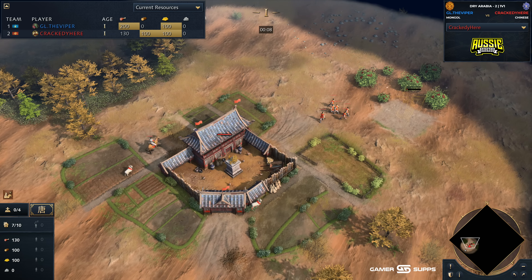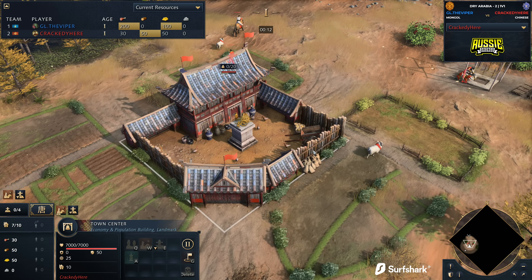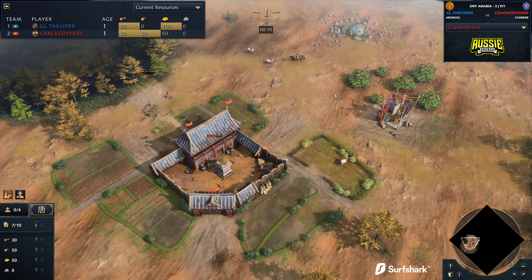G'day fellas and welcome to a casted game. Spawning in over on the west side of the map, playing as the Red Chinese, we have got Crackety here.